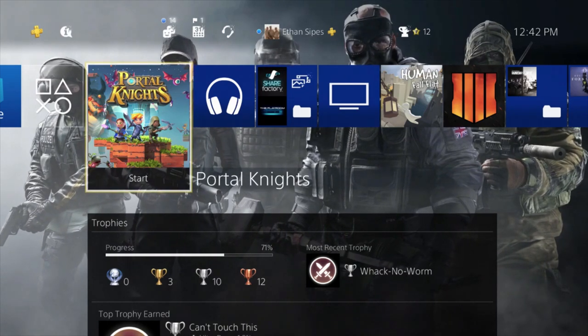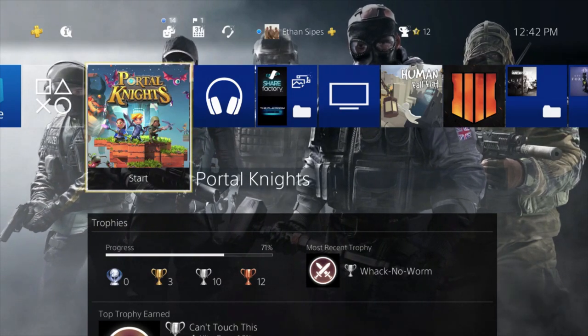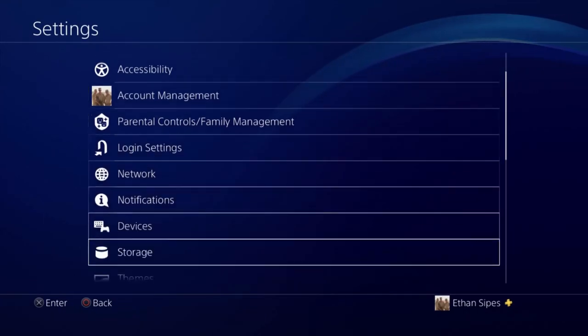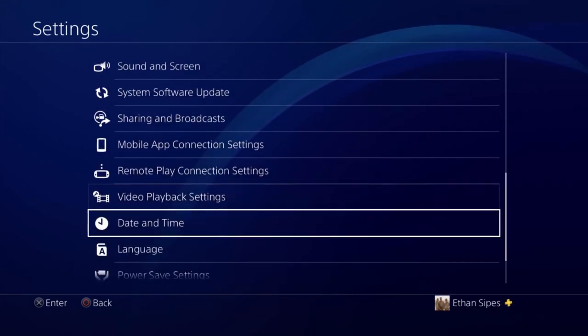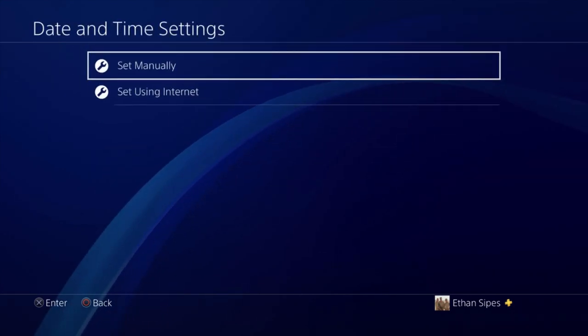We're going to be starting here on the PS4 menu because this is where you're going to need to start before you go into the game. The first thing you're going to be doing is going over to your settings tab, scrolling down to your date and time, date and time settings, and you're going to set manually.